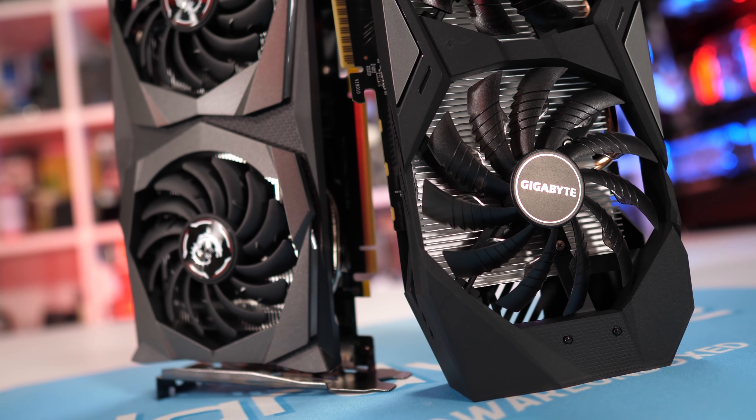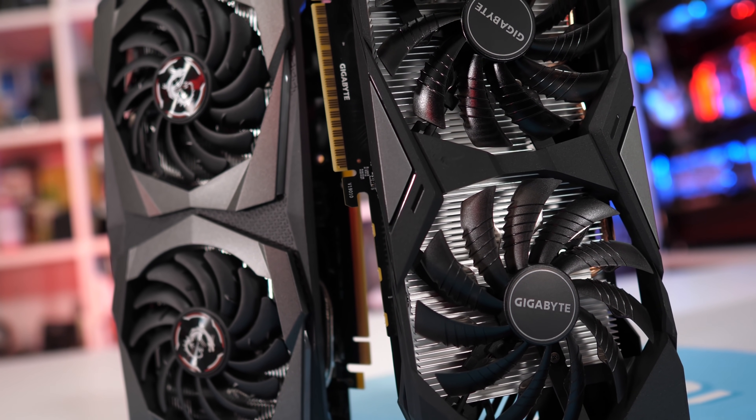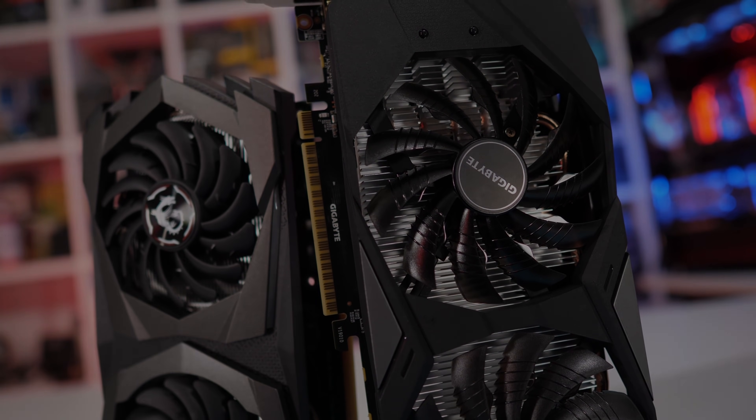The standard GPU test rig has been used, which comprises a Core i9 clocked at 5GHz with 32GB of DDR4-3400 memory, built inside the Corsair Crystal 570X. Without wasting any more time, let's get into the results.